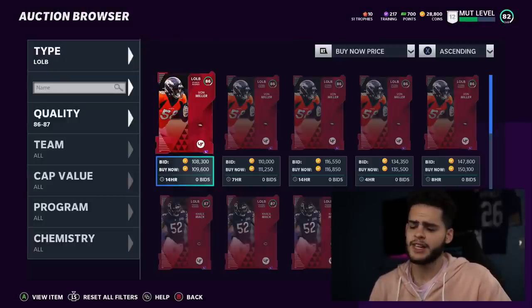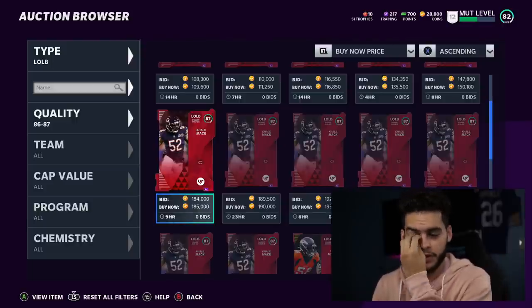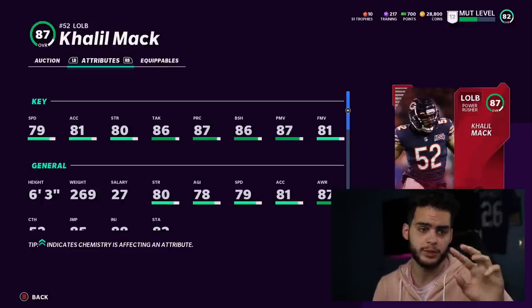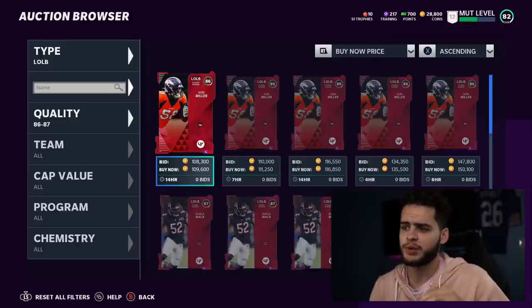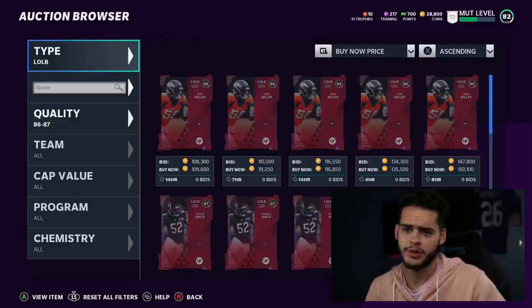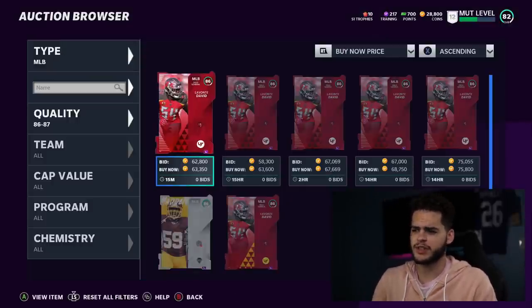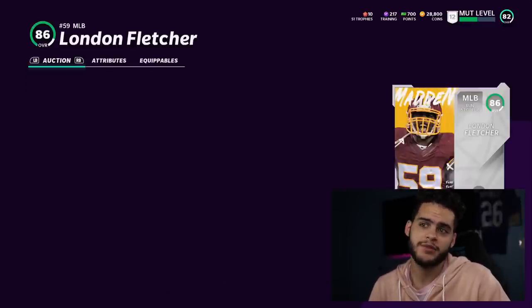For left outside linebacker, Khalil Mack is clearly better than Von Miller — a better pass rusher and run stuffer, only slightly slower by one or two points in acceleration and speed. Khalil Mack is the obvious option, though a bit more expensive. If you want a budget option, power up Von Miller to make up the difference. The stats this year do show a noticeable gap between them.